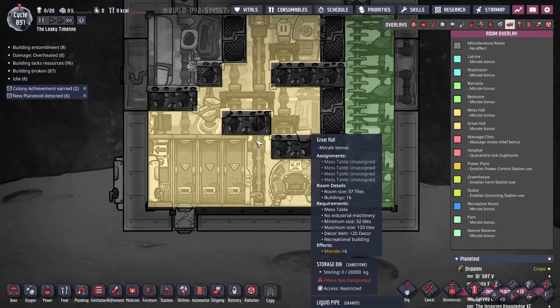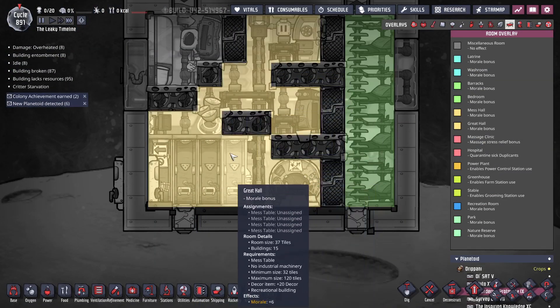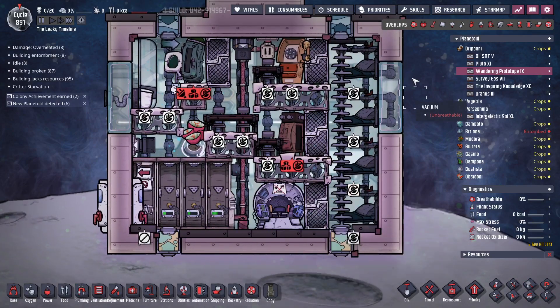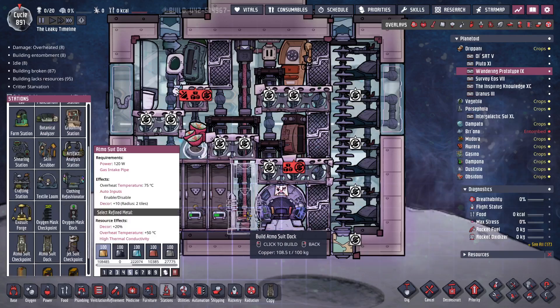You'll end up with some carbon dioxide on the bottom. Before I do that — with this aeropot, you get a great haul bonus, which is great. Great haul is plus six. You don't need the bathroom bonus. But with only three suit docks, work on your schedule to make sure one dupe is sleeping.